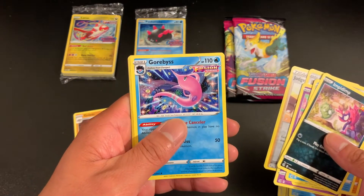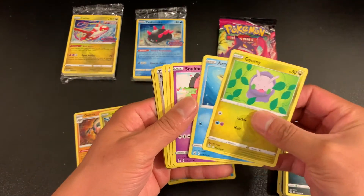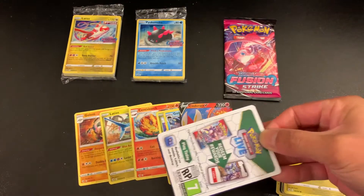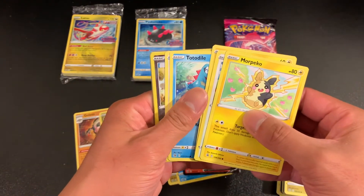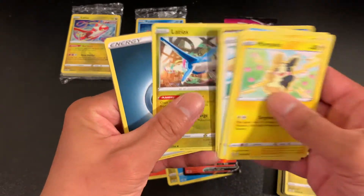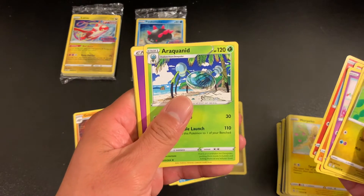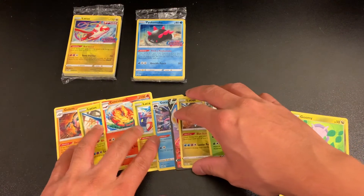Got a Gorbice non-holo. Got a Cinderace V. Another Morpeko, a reverse holo Morpeko, and another Latios. And our last pack has an Arachnid non-holo. So nothing super impressive in these eight packs.